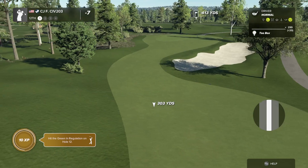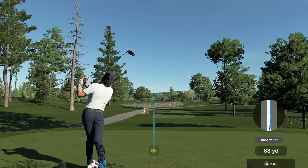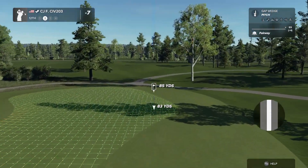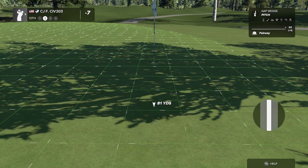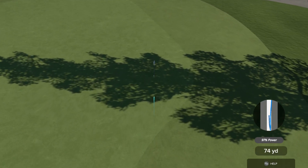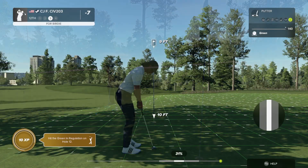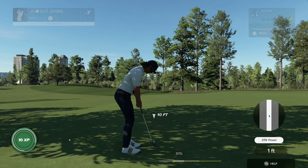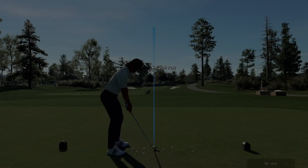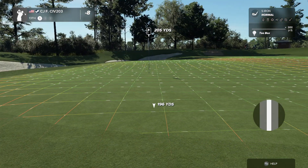Hole twelve, par four, 413 yards. I love it when fairways tilt like that — it can give you an advantage sometimes. Second shot with a gap wedge, going right at it. Birdie putt, nine footer — didn't think it was going to break for a minute, but it did. Wild how that stuff works. Got the birdie.